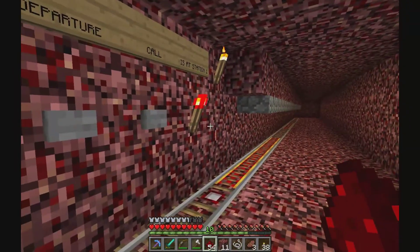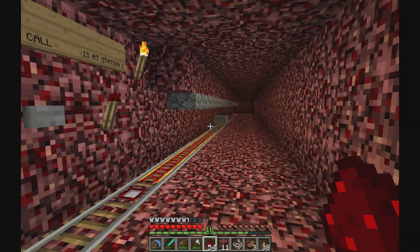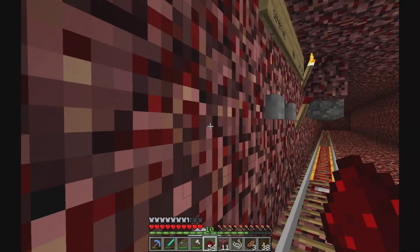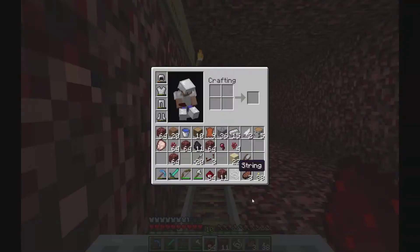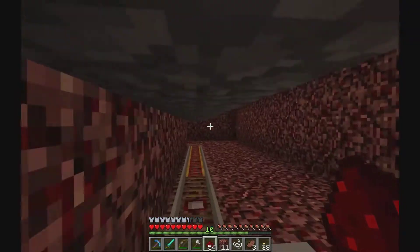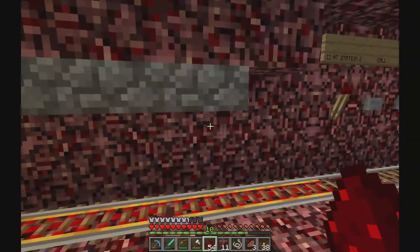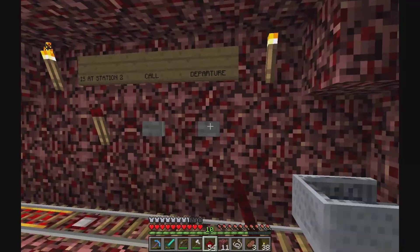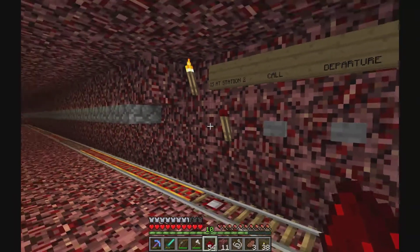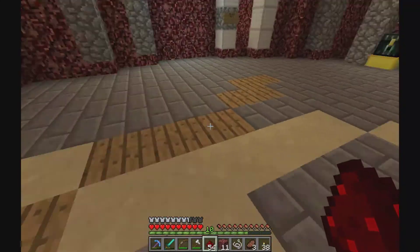I just press call and in a while this torch will go off and I'll see a minecart coming. It's just for fun — it doesn't really have a point because it's just a short distance, but it might be handy when your hunger is half a drumstick and you don't really want to walk. You can go without suffocating, and I can just press departure and the minecart will go back. The torch will go on when it arrives, and I can call it back.